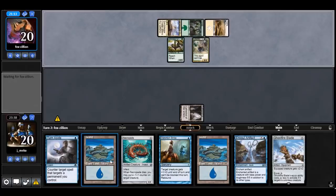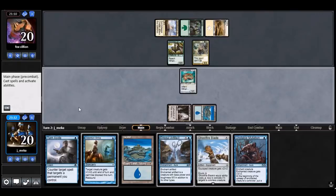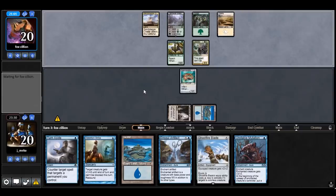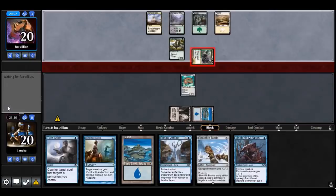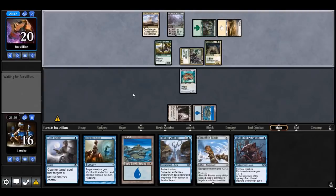If I draw another creature I'll definitely just play it. We don't have time to mess about — we're just gonna do it. It could get Vindicated but that's okay. Parallax Wave would be very unfortunate. It's just a Siege Rhino — I'm fine with that.